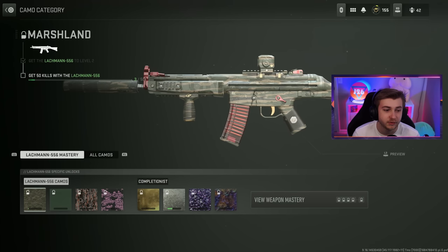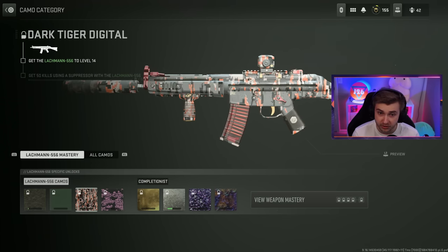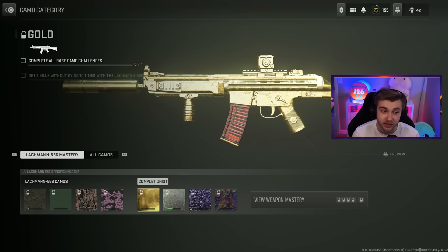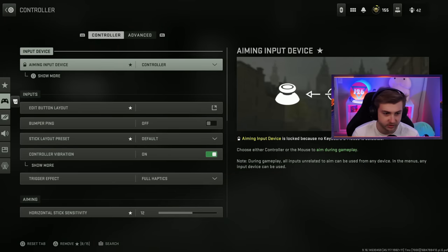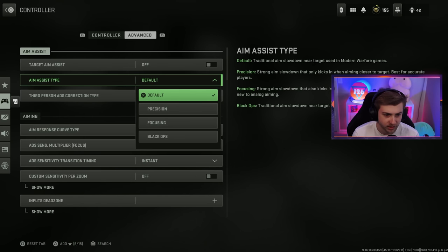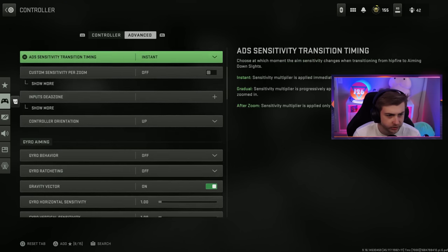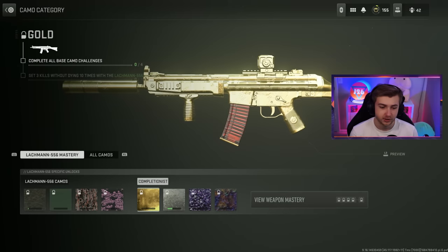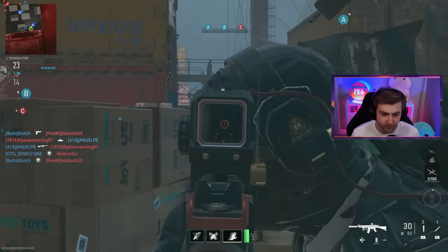The challenges today: 50 kills with the Lockman, 10 double kills, 50 kills while using a suppressor, and 10 hip fire kills. After all that, we need 3 kills without dying, 10 times. Now let me figure out how to turn off aim assist — target aim assist off, aim assist type... looks like that's it. There is no aim assist now. This is gonna be a disaster.